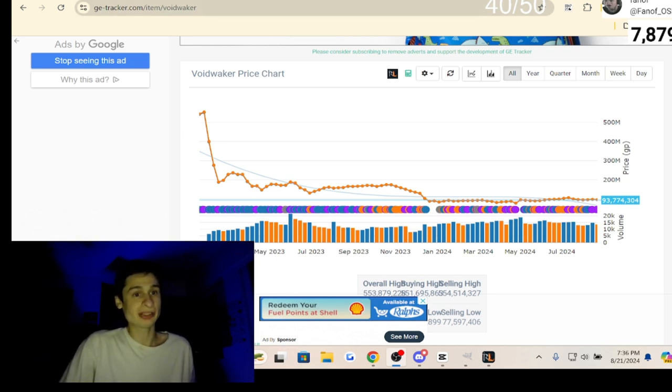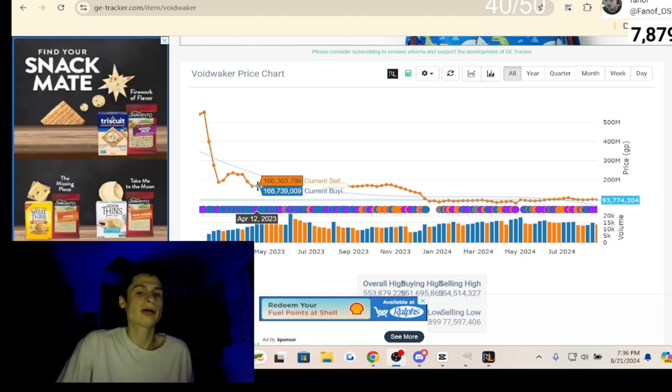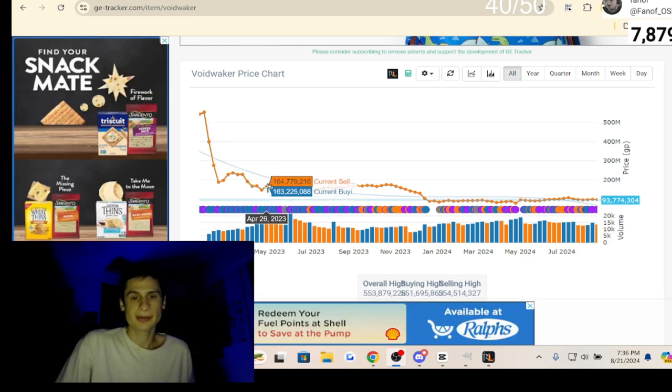Using the website g-tracker.com, it started around 544 million, rapidly dropped the next few days to around 188 million, back up to 200 million on March 8th, then hitting a decline of 145 million. I still bought and sold this around then and ultimately lost money.